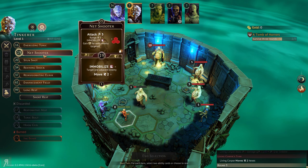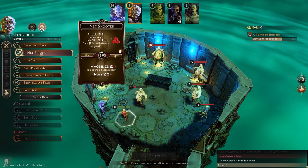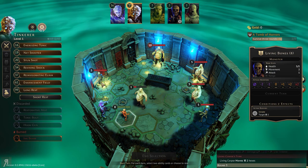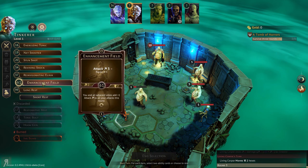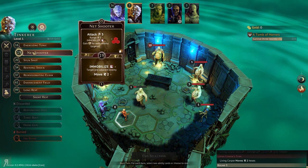Stun shot — that looks really good. So net shooter we're probably going to use once again, and enhancement field seems pretty good. We'll use net shooter to immobilize all those enemies to the right, but I would like them to move first if at all possible. Actually, I'm wondering whether that's even the way to go. That's a pretty slow initiative.